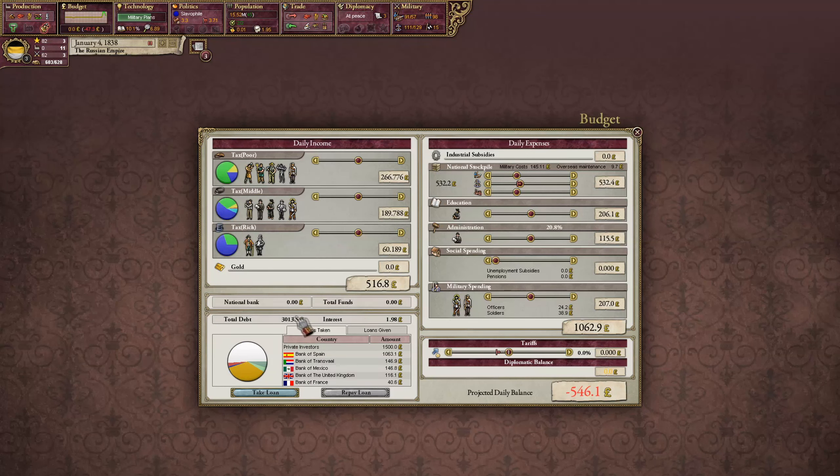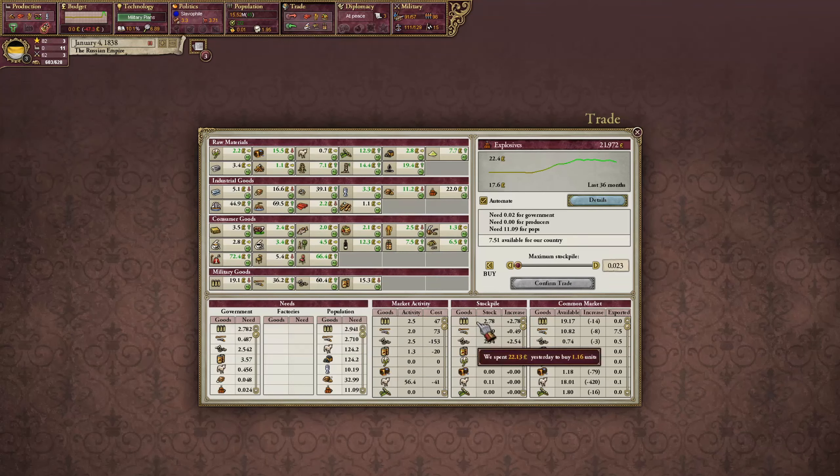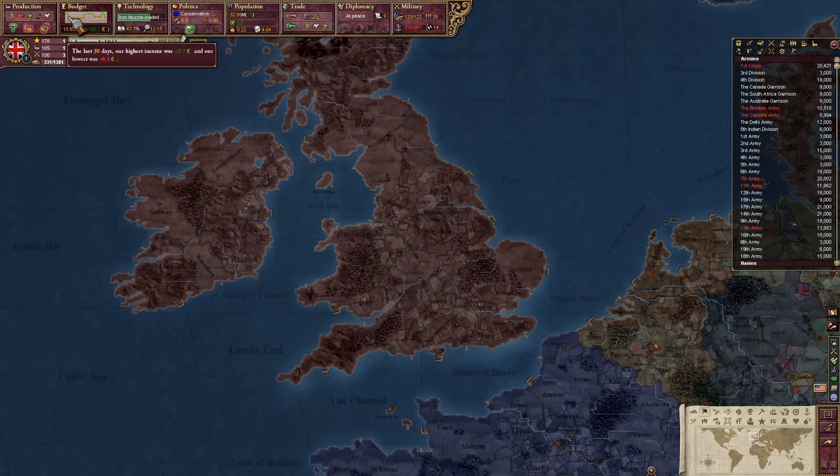Up until now, judging by the two leading countries, removing the value of precious metal doesn't seem to have any negative impact on their economy yet. Looking at Russia, they're completely broke with no money in the bank, taking loans from private investors and banks of other countries, losing a lot of cash throughout the day. They still have better industrialization than France does, so there's always that going for them.